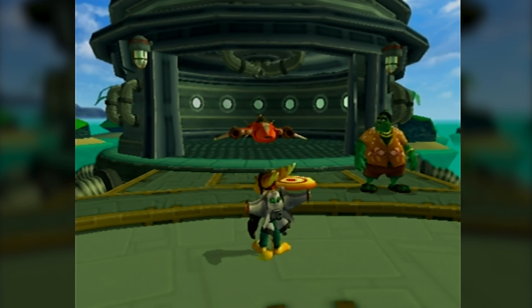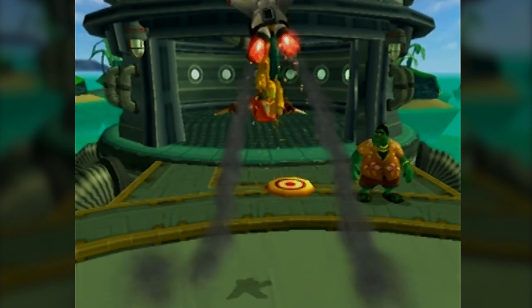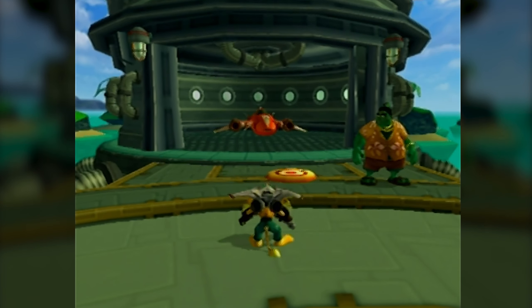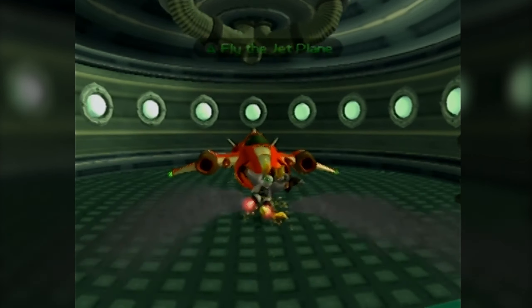Hello everyone, PrettyScooter here. Welcome back to more Ratchet & Clank. Last time we got thrusters along with the ground pound, and now it's time for fighter jet.